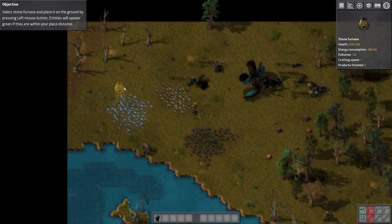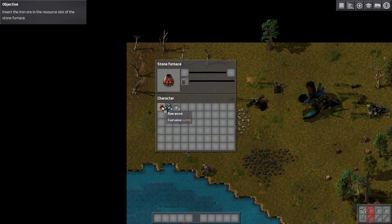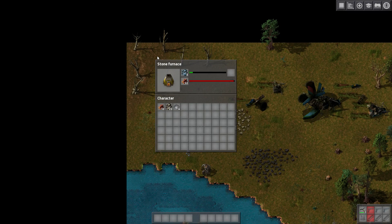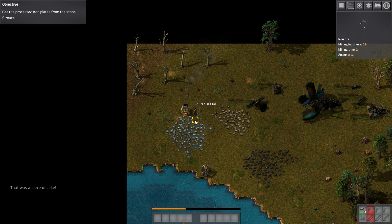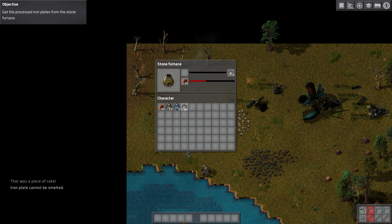Okay, let's build this. I'll probably build it here because I'm hoping I need some more. Let's put some there and there — perfect. Okay, it's going to start smelting. I want some more so while I'm standing here let's just keep mining. Get the processed iron plates from the stone furnace. Perfect — let's put this in there, drop that in there, let's grab that.